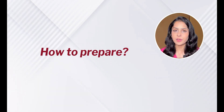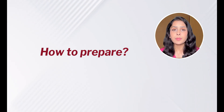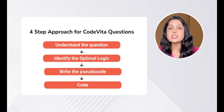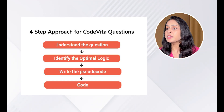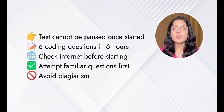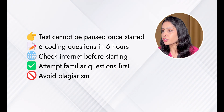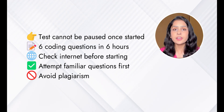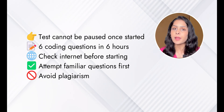Now, how to prepare for TCS Code Vita? It is necessary to develop strong programming skills. Here are some tips: first, understand the question; then identify the optimal logic; then write the pseudocode; and finally start writing your code. Once you start the test, you will not be able to pause it. The coding test consists of exactly six questions to be solved in six hours. Check your internet connection before starting, read questions carefully, start with questions you are familiar with, and avoid plagiarism.